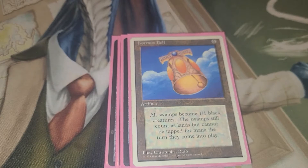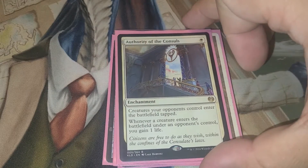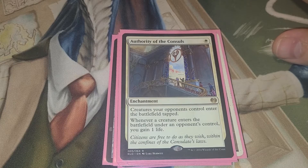Simic Signet, because you need to get your colors. Chroma Spell — all swamps become 1/1 creatures, they're still swamps and count as lands, but cannot be tapped for mana the turn they come out. So this slows down anybody playing basic swamps, or anybody running that land that turns all of the lands into swamps — it just slows all the swamp players down. Authority of the Consuls — creatures your opponents control enter the battlefield tapped, and whenever a creature enters the battlefield under an opponent's control, you gain life. So it slows your opponents down and we gain some life.